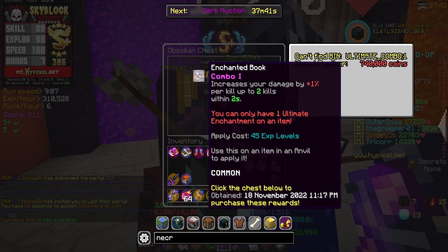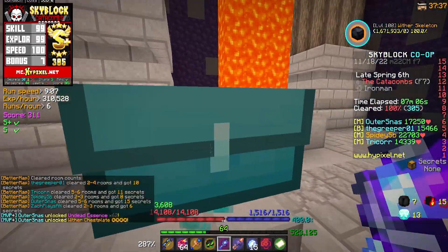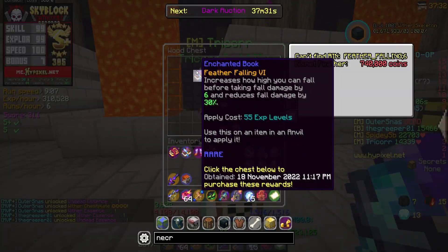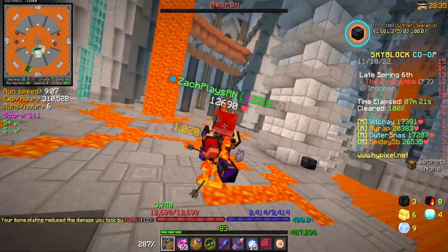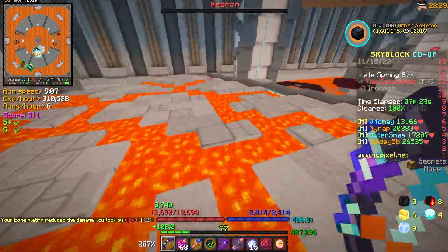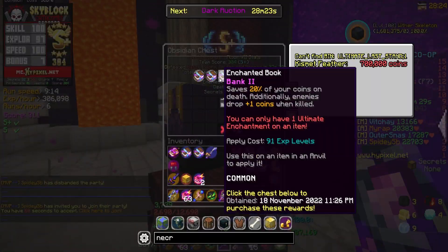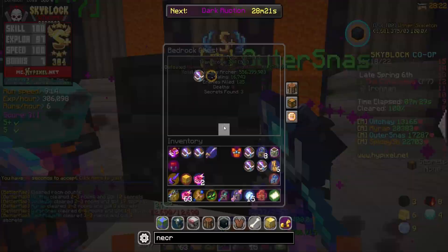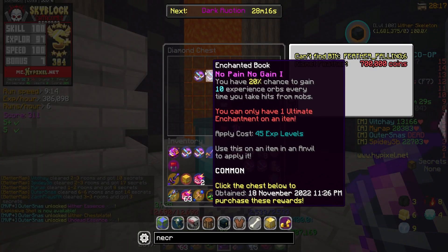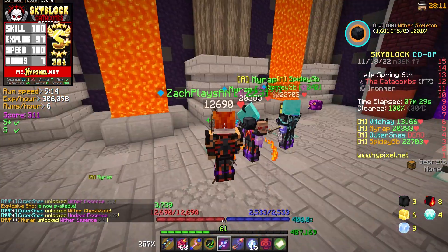We're going to reroll bedrock, nothing good in there. Wither boots in obsidian, nothing we want there. Nothing there and nothing in there. Someone got a wither chestplate — okay, GG to them, four stars as well. We got a free chest. Another floor seven in the books, should be an S plus. We do have kismets, just wanted to double check — couldn't remember if I bought some. Hopefully we got something soon; we actually haven't gotten any drops today so far. We've been getting a lot of recoms recently, but recoms only make me happy for so long. And there's just nothing in any of these chests — this is tragic. Anything in gold? Nope, rocking a free rejuve one.